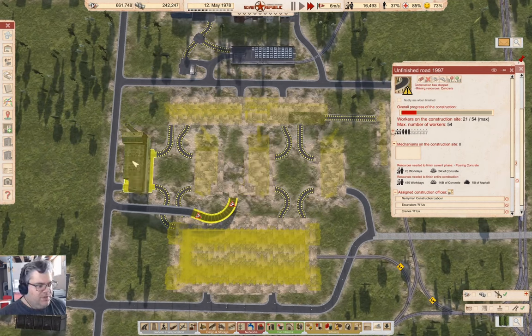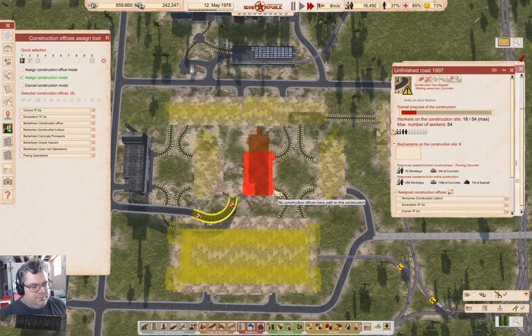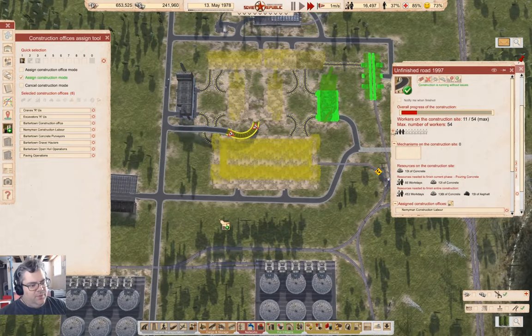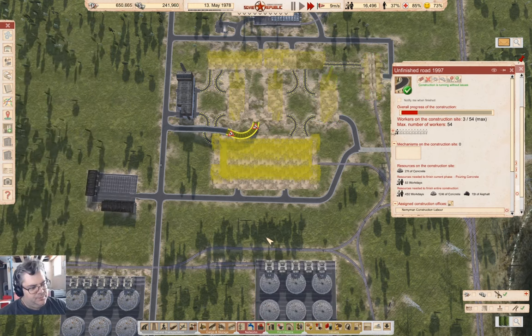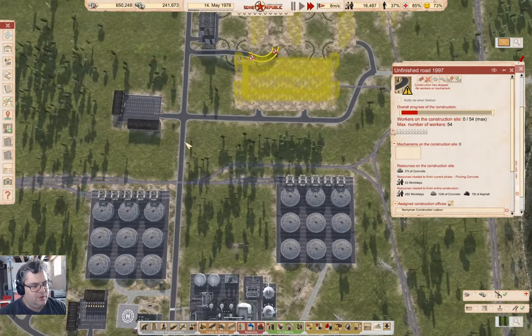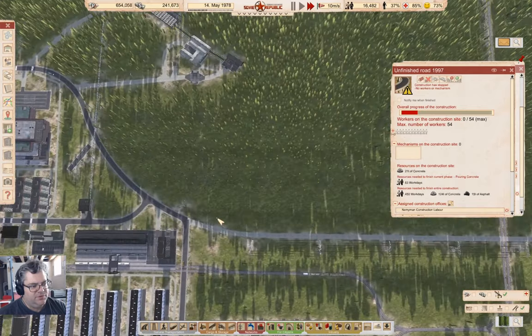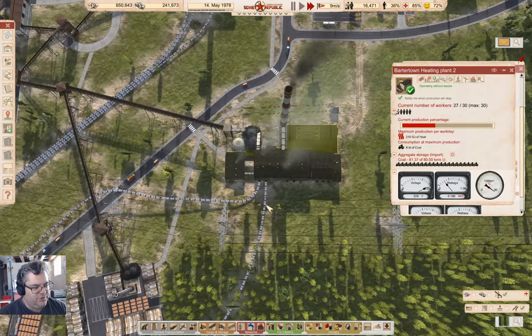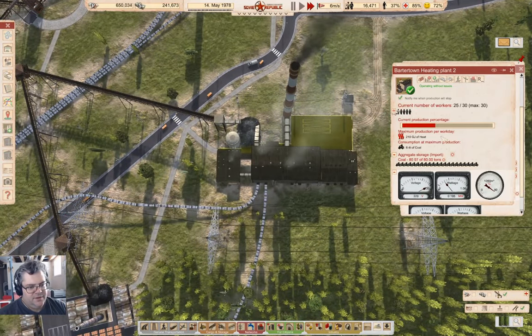So we're going to continue completing the road business down here. I'm also going to start construction on the smaller buildings here that we can reach by road. These two are big and they're going to take a lot of resources — I don't want to suck that up for a long time. So the plan for this episode is I need to get heat down here, probably about here. And I was scoping it out — this heating plant has capacity left over.